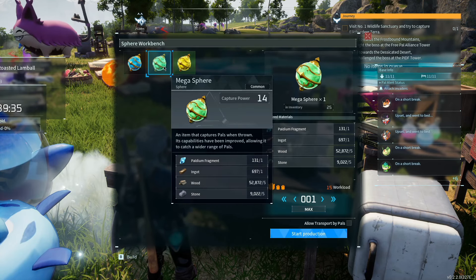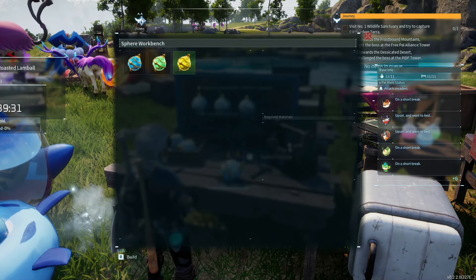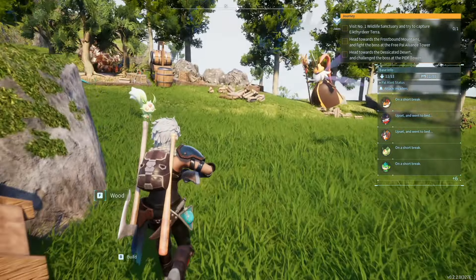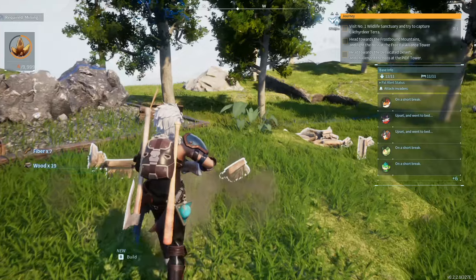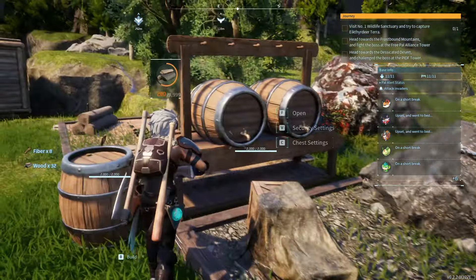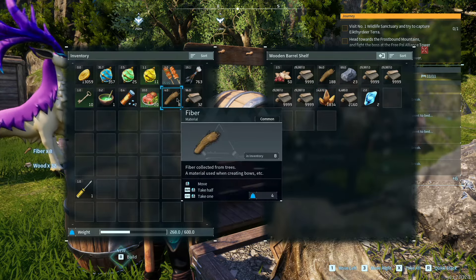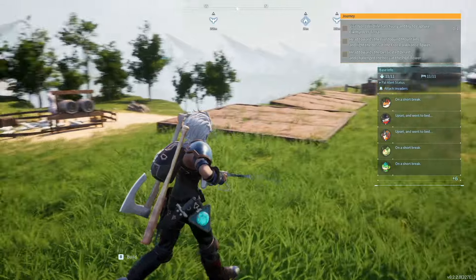We have 697 ingots left over after making all of our metal stuff. The quarry that we put down is producing quite a bit — pretty nice. We have 1,800 ore in there plus 697 ingots already made. Doing pretty well on the production part of this.